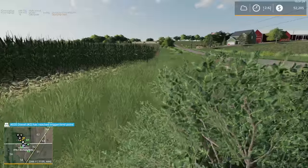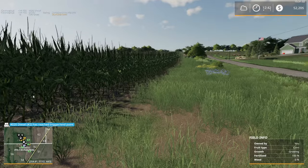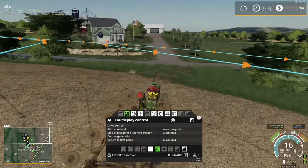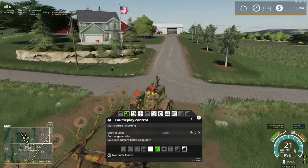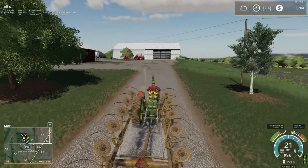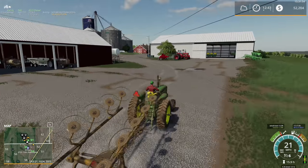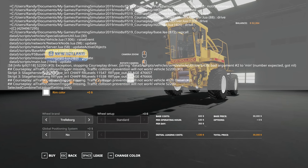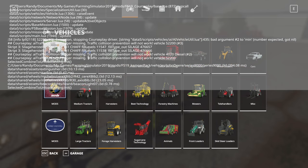Forget what I said about it being a good-looking mod — it's a steaming pile of garbage. I've changed my mind. The mod author should be ashamed of releasing this. Most likely there are some very serious errors in the XML. Let's go check the shop. Looking at the error log — there's AI traffic collision errors and something about a selected combine to unload settings, which I don't remember seeing before.